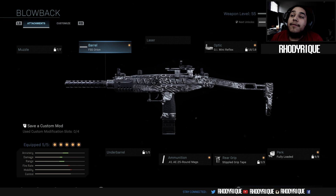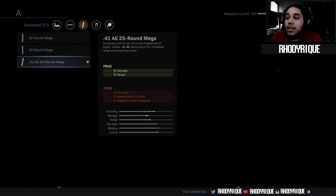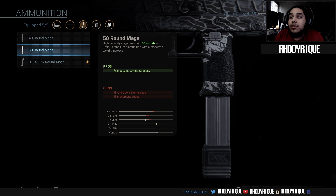Alright guys, we have a new barrel called the FSS Orion Barrel. In order to unlock this, you need to unlock the new ammunition that just came out, which is the .41AE25 round mag. To unlock it, you need to get three hip fire kills in five different matches with the 50 round mag equipped.